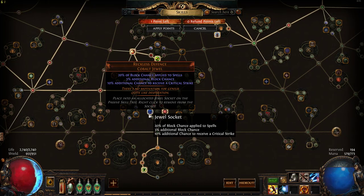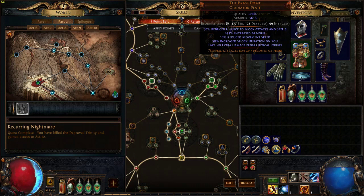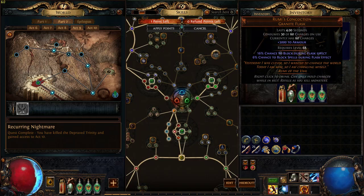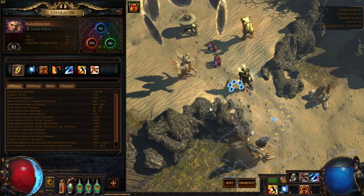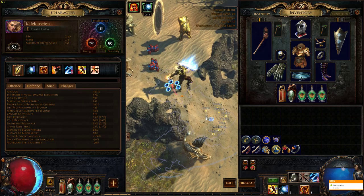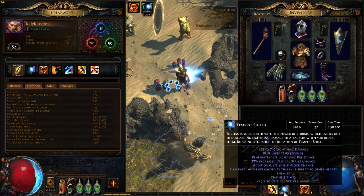These are going to give me increased block chance, and give me increased chance to receive a critical strike, which is negated by the Brass Dome — take no extra damage from critical strikes. And it's even a benefit for us to take critical strikes, because we recharge flask charges. Except for our Rumi's Concoction, which upon use will bring our block chance up to 75 for attack, 78 for spells, I believe. Yep, 75 for attack, 78 for spells when I'm using Rumi's Concoction and have my Tempest Shield activated.